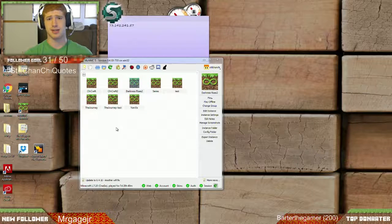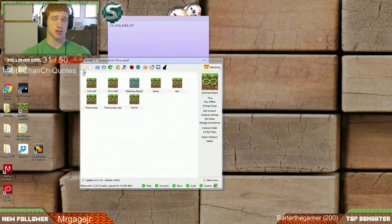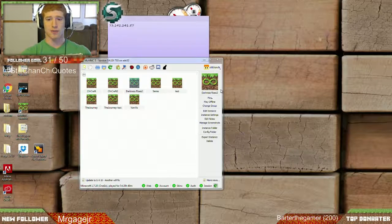There are going to be two things that you need — the links are going to be down below. The first thing is going to be the mod pack itself, and the second thing is going to be the launcher. So once you get MultiMC and the mod pack downloaded, make sure that you have Java 7. If you do not, the link to that will also be down below.